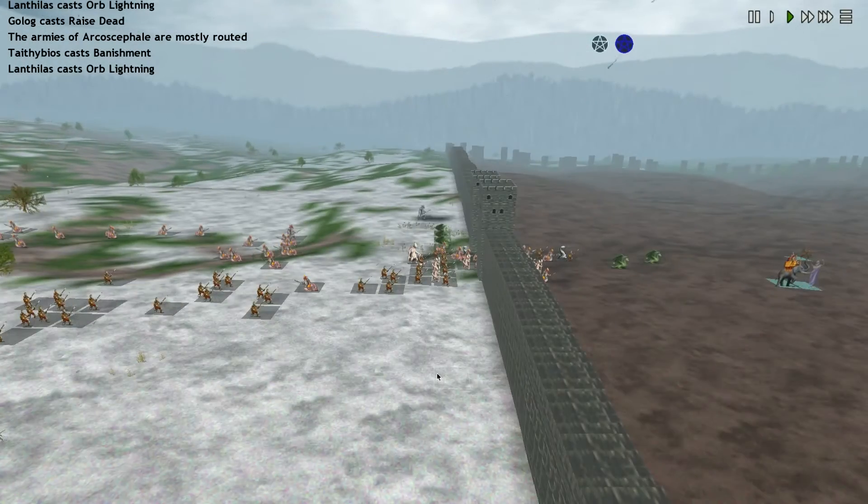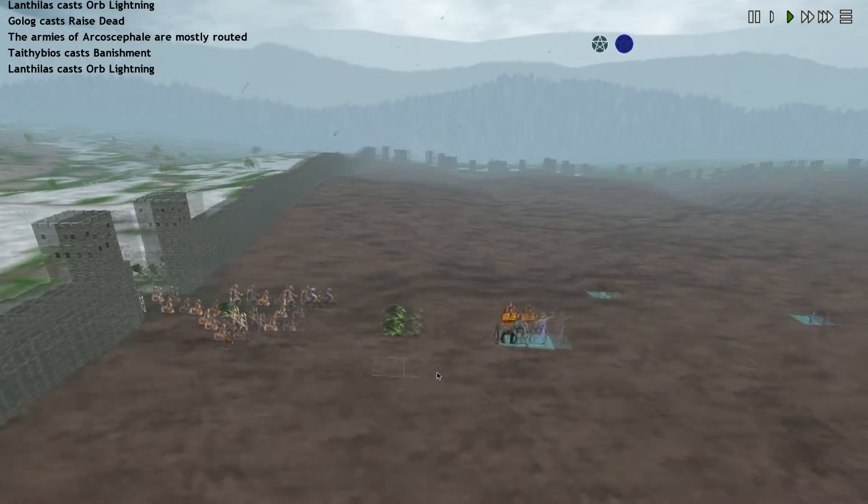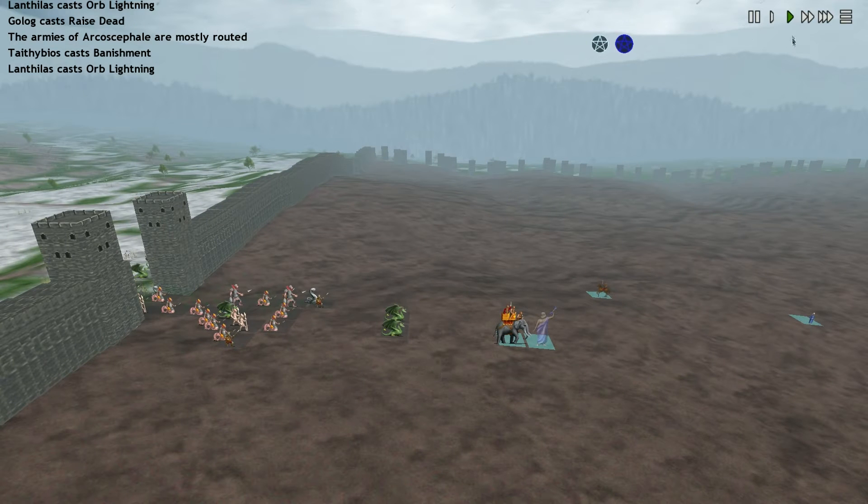Shard Guards are routing. It's down to Lanthalus and a handful of units.